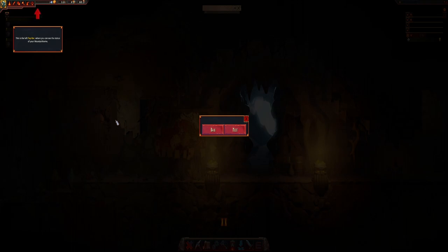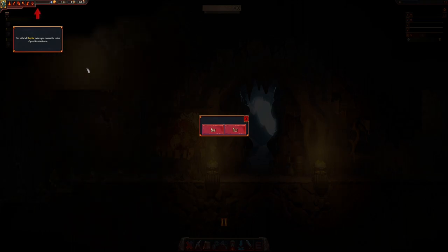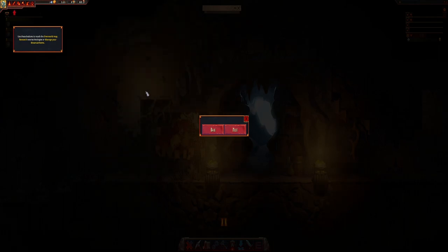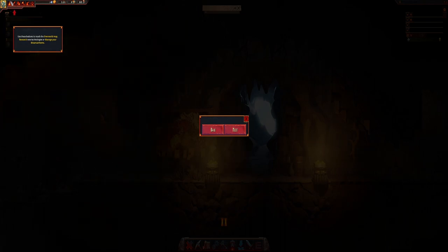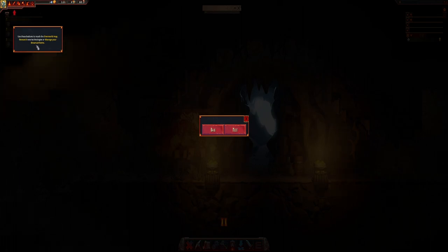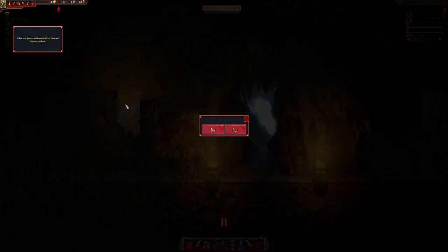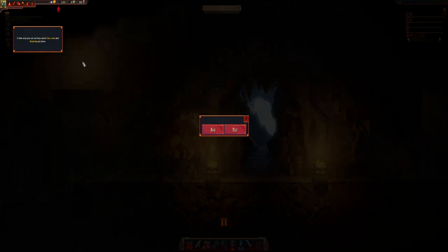This is my top bar where you can see the status of your mountain home. Use these buttons to reach the overworld map, research new tech and manage your mountain home. So that's knowledge, logs, mountain home ledger, jobs, recruit dwarves, trade. That's the overworld there on that button. Research new technologies — maybe you can research technologies on the overworld map. In this area you can see how much coin, lore and dwarves you have.